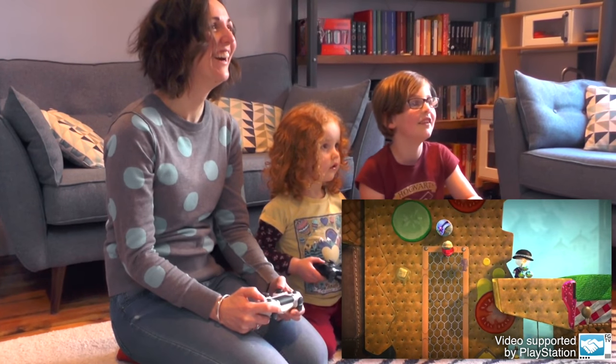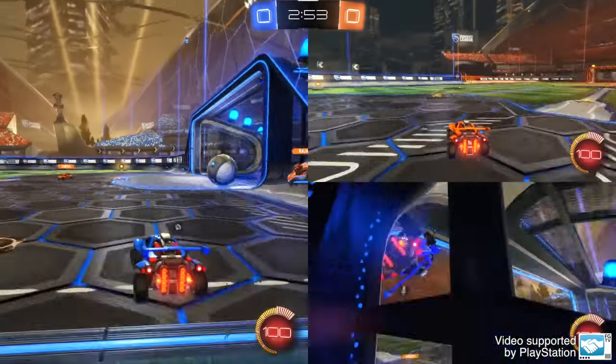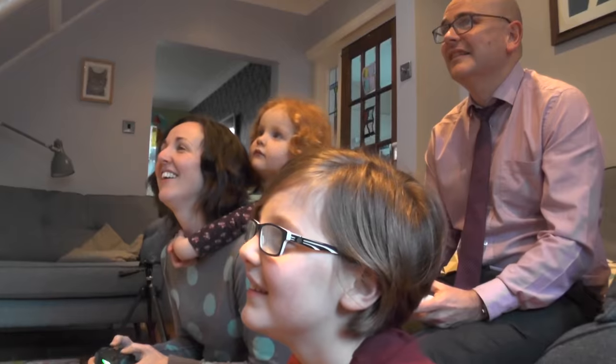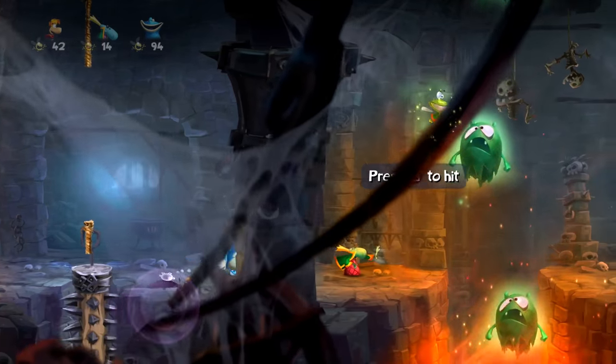If you track with the channel you'll recognize our look at PlayStation 4 co-op games for families, from LittleBigPlanet and Rocket League, we've got some stickball going on. We took these to real families and tested them out. We also looked at Tower 4: Ascension and of course Tricky Towers, and finally we looked at Rayman Legends.